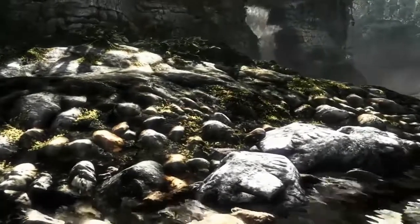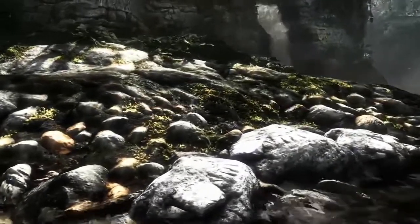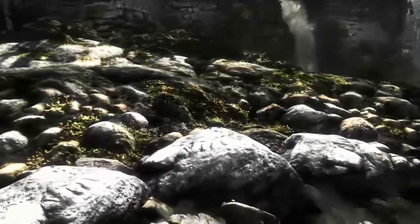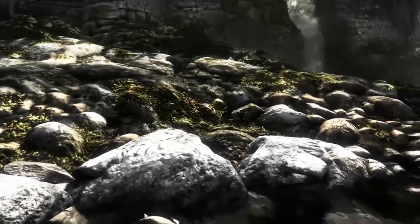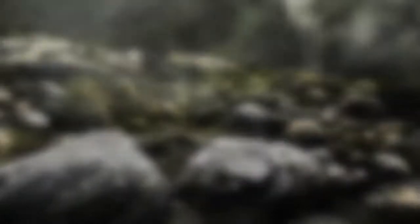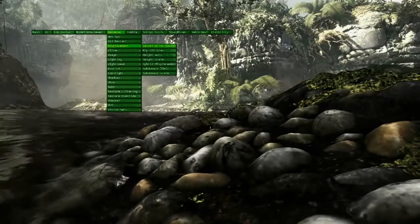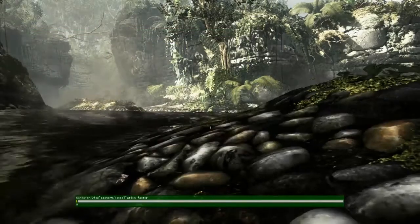Let's start with a look at one of our new advanced tessellation features called Displacement Mapping. This feature allows our engine to create high-res geometry in real-time on terrain surfaces that were in the past very flat. To better illustrate this, we are going to bring up some of the in-game development tools to show you what this new feature is actually doing.